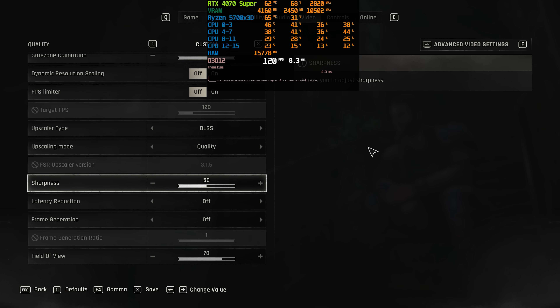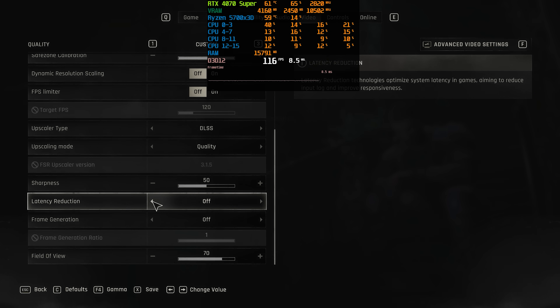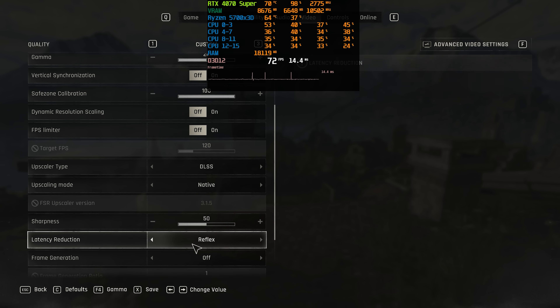Since I am running the game at 120Hz with V-Sync, my FPS is capped at 120. With Reflex enabled, the FPS drops to 116, which is normal behavior. But after disabling Reflex, my FPS stayed at 116, meaning Reflex was still running despite being turned off. This also affects the DLSS frame generation.